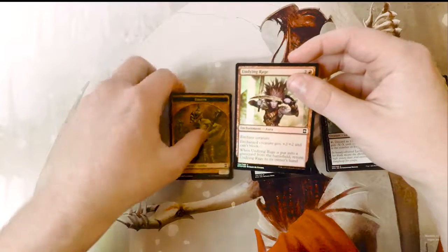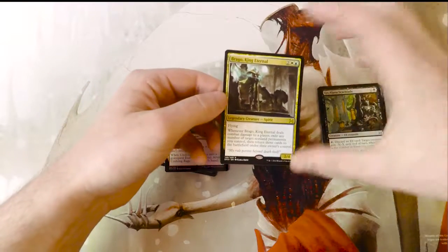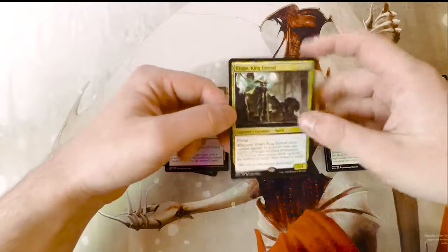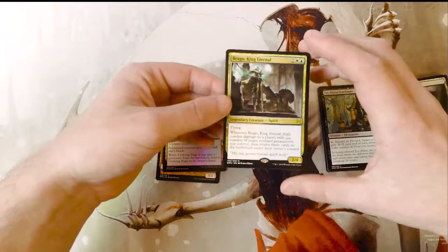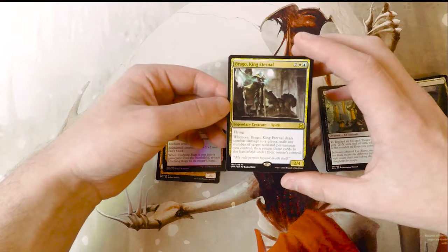Of course you have a foil in these, which is Undying Rage, but unfortunately no Jace, no Force of Will or anything like that — but still really a cool card. I love this card; the art on it is fantastic too. So I hope you enjoyed this episode, guys. Hopefully we'll get some more Eternal Masters packs and pull some really good cards. Thank you so much for watching and we'll see you in the next video.